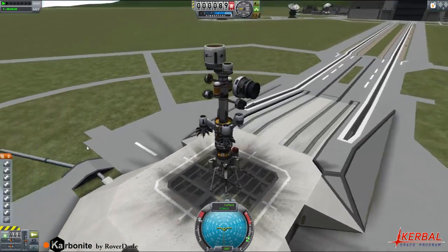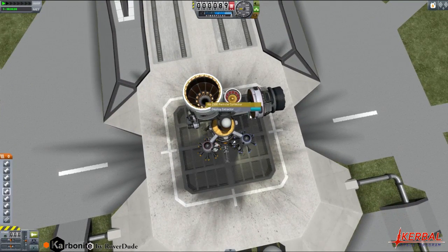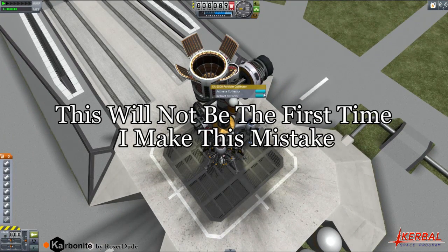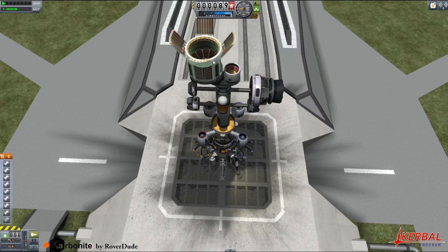I'd like to start out by checking out all of these parts. First off, we have collectors up here at the top. This Ka2500 particle collector is actually for outer space. Low carbon orbit is the only place that I've tested it, but it does collect Carbonite. It's simply activated, and then you can toggle your resource. This mod does support many other mods - it is based on the open resource system, so it works in conjunction with KSP Interstellar. So that is the space collector.